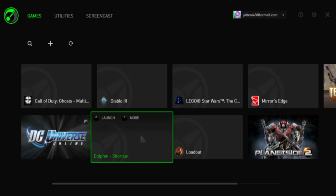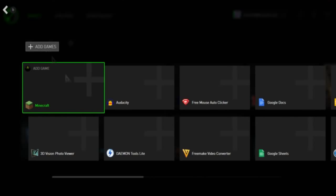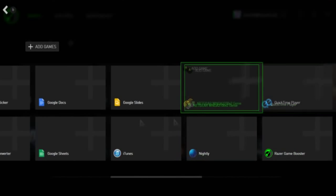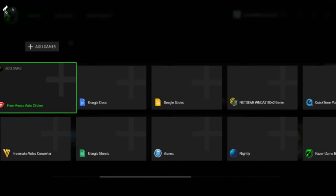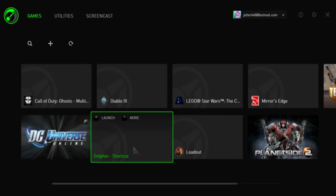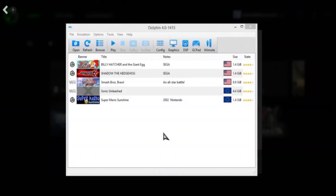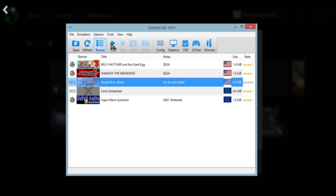Go ahead and click this little plus button right here, and all your desktop shortcuts will come up. Click the Dolphin shortcut — I had it right there so I added it — and then press the play button. Now let's run Smash Brothers with the game booster on and see how it runs.